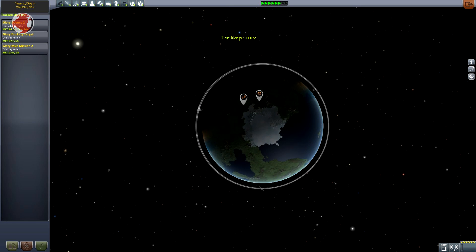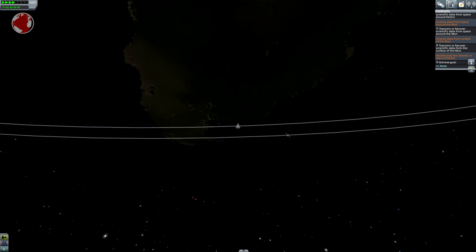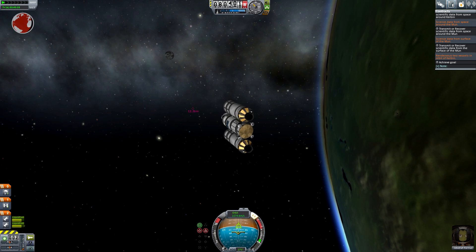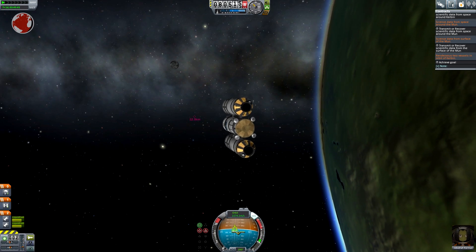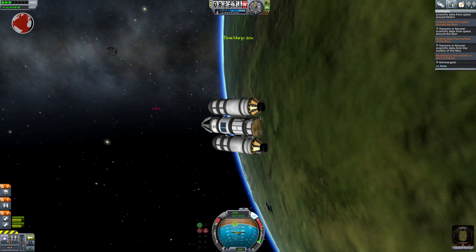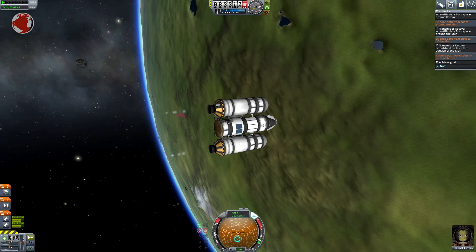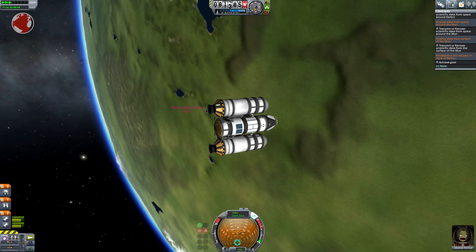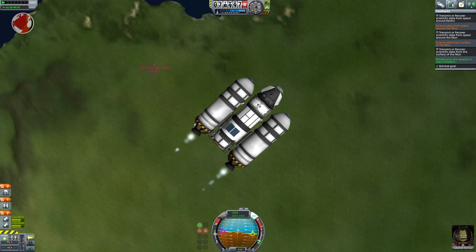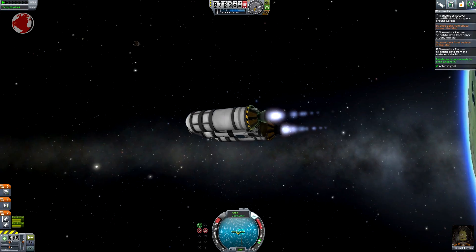But first comes the rendezvous — I cannot upgrade my astronaut complex without it. I manage to catch up after several round trips and have to do the rest all manually, because the scientists in the tracking station have not yet figured out a way to calculate our relative trajectories. I simply burn straight towards it, which is probably not the most efficient way, but gets me close in no time. And there it is — what a flyby. That's enough to fulfill the contract, so I don't waste any more fuel and head to the Mun.